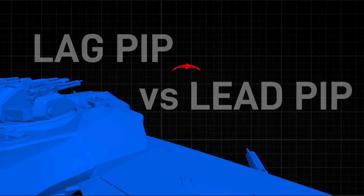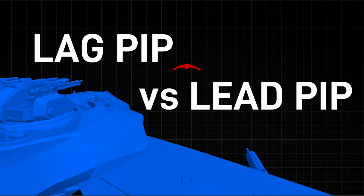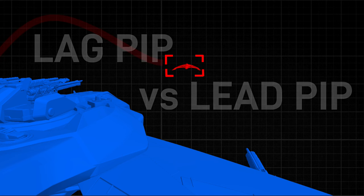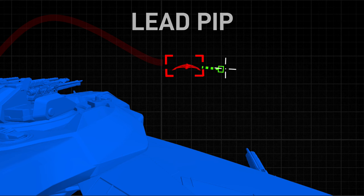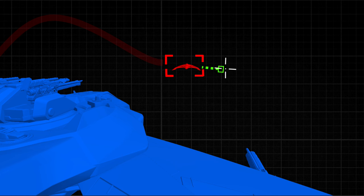Once you've decided on a distance to engage, we need to understand the type of aiming system we're going to use. What is the difference between lag pip and lead pip? To put it simply, the lag pip and the lead pip are a visual representation of the predicted impact point, otherwise known as the pip. The mathematical calculation is identical between the lag pip and the lead pip — the difference is how you visualize the target.